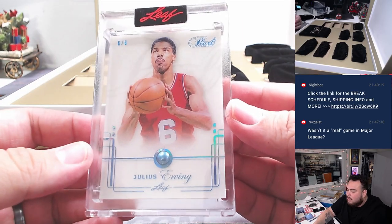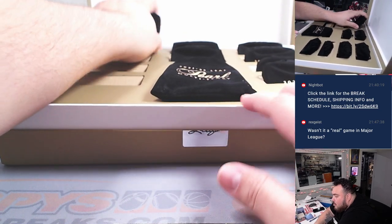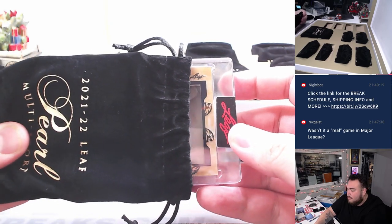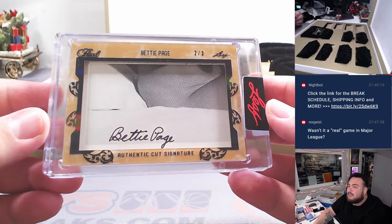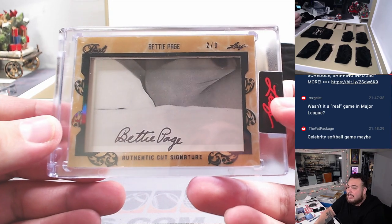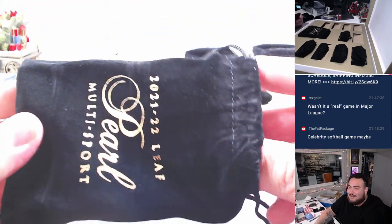How about a little Julius Erving Pearl? Six of six. I'm assuming it's a movie prop jersey — unless he just put on that jersey and they got it from his collection. It said player-used, player-worn. Wow, we have a cut — Betty Page cut autograph, two out of three. Maybe a celebrity softball game? He was an athlete — pretty athletic — so I'm sure at some point he played somewhere, like a celebrity game or something like that.